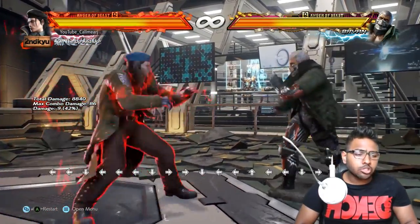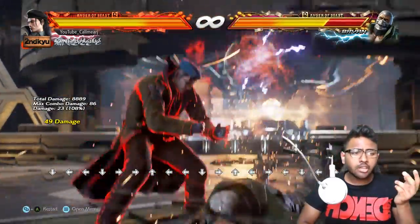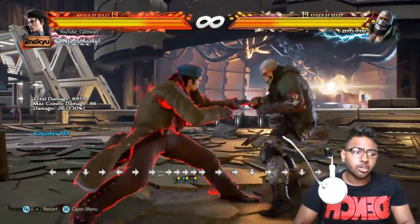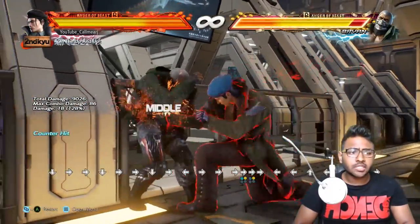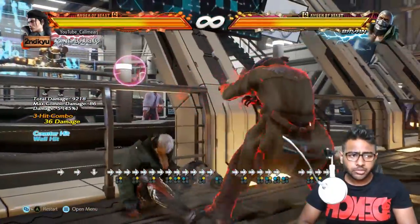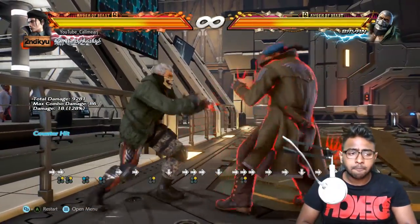A really key part of Dragunov's game is his 1+2 grab — hard to see coming because it can be done with both 1+2 and f,f+1+2 notation, so it's almost like running up into your face and going straight into it. A good time to use it is after b+2, which gives plus frames on hit — people expect the b+2,1 extension, so they stop when you do b+2 alone.